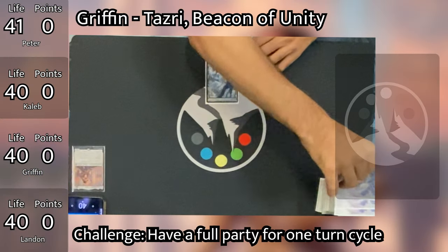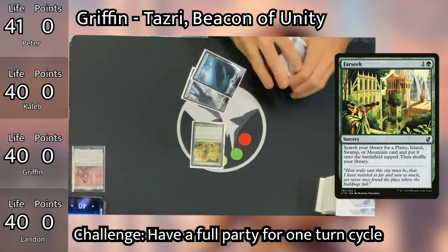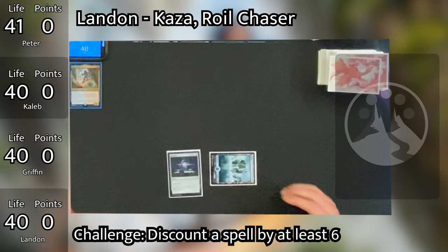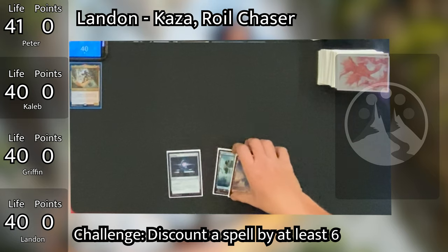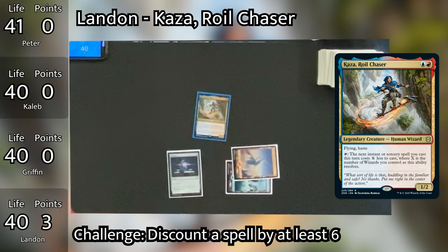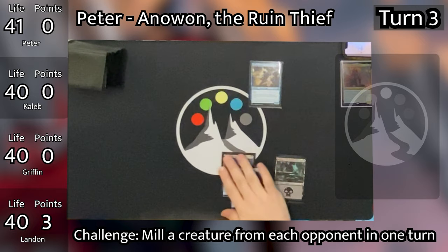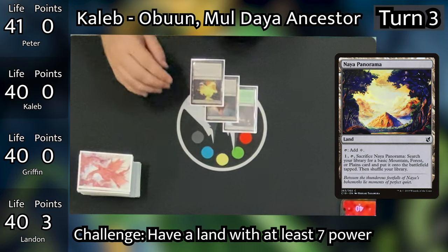Griffin goes to his turn and plays down another Forest, then taps both lands to cast Farseek, searching for a Mountain and putting it into play tapped, then passes to Landon. Landon untaps, plays a Mountain, and taps both lands to cast his commander Kaza the Royal Chaser. With his commander on the table and nothing left to do, Landon passes to Peter. Peter draws, plays a Swamp, and passes to Caleb. Caleb draws and plays Naya Panorama but has no colored mana, so passes without playing anything.